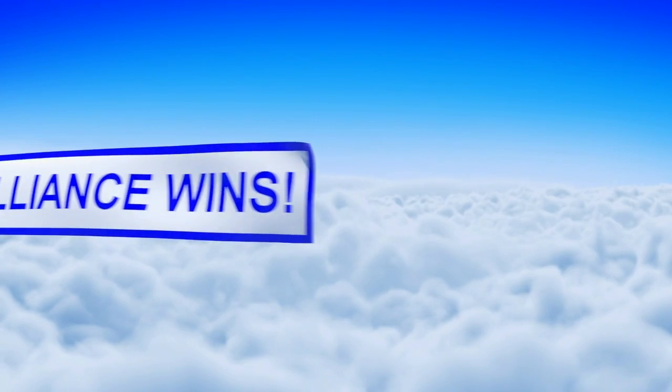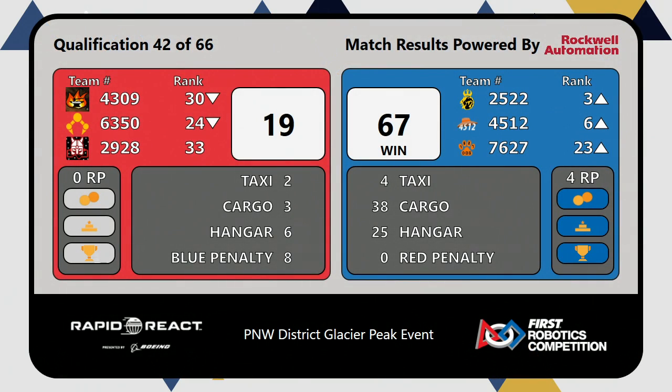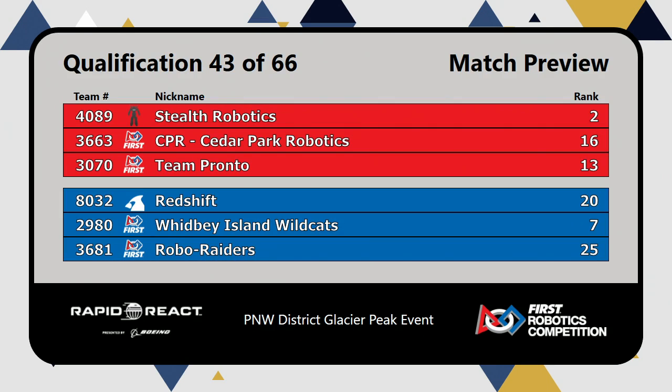Blue Alliance takes home qualification match number 42, score 67 to 19. They will pick up all four rank points: two for winning the match, one for meeting the cargo threshold. The last rank point is from the hangar score, and they picked up a free traversal along the way. Rule G208 — contact in the hangar zone — gave them a free traversal. See you soon for match 43. You're in the care of Gary for play-by-play for the rest of the night.